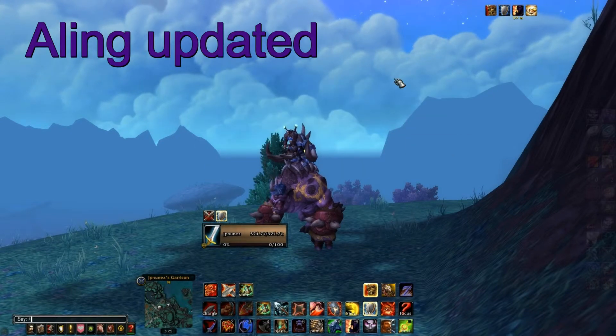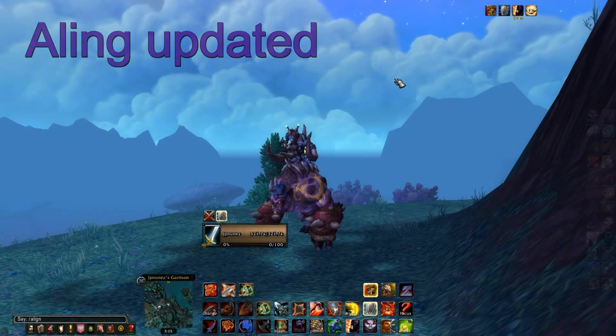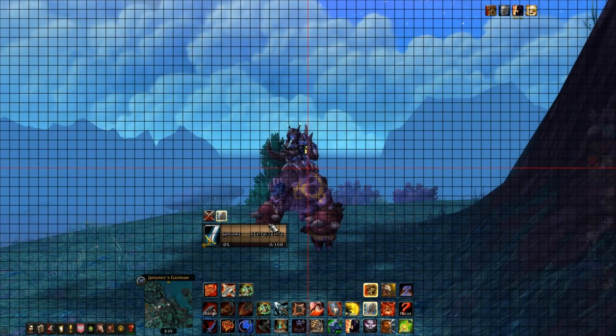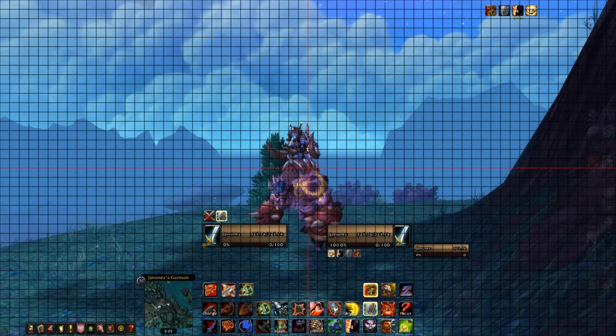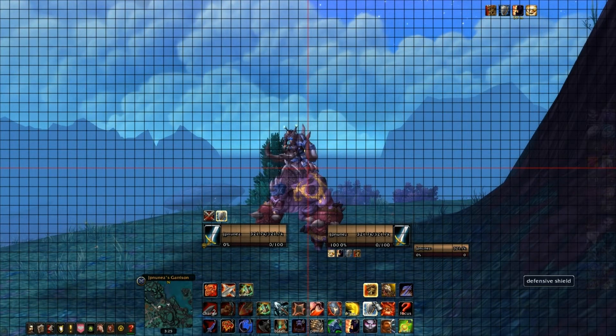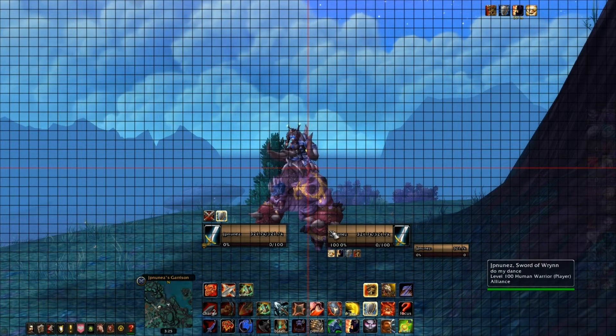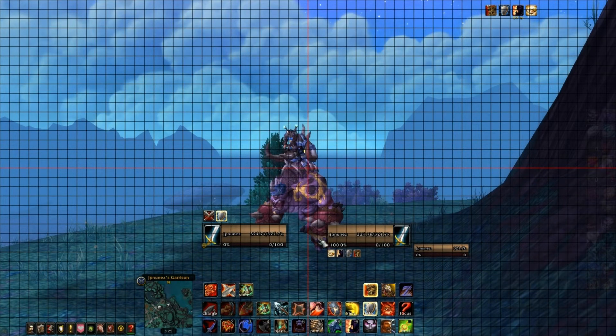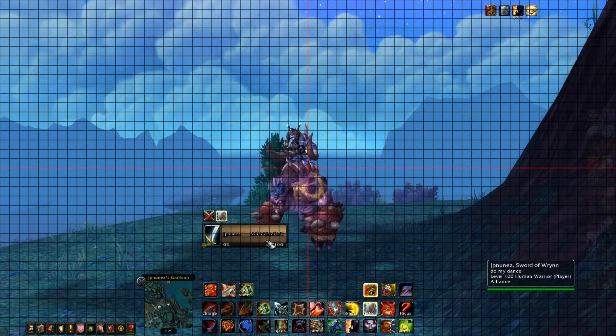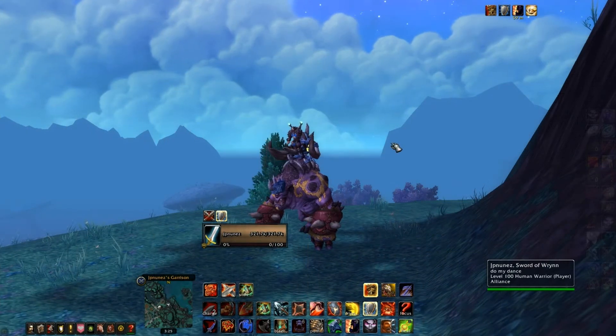I also forgot this one — Align. It's really handy just to place addons like Bartender and things like that. When you want to move your unit frames or put them right in the middle, it's really handy because you can organize everything. As you can see, my target frame and mine are aligned with two little grid squares between them — they're in the exact same position.